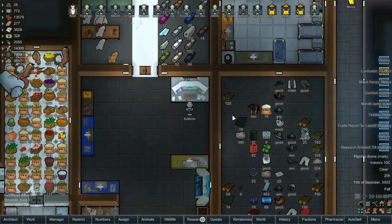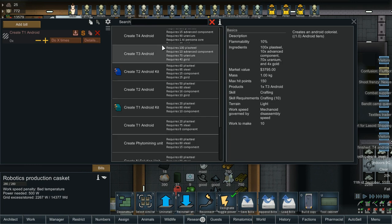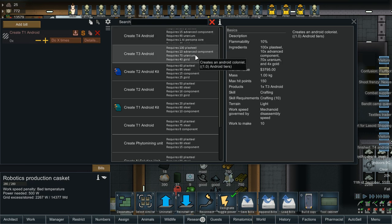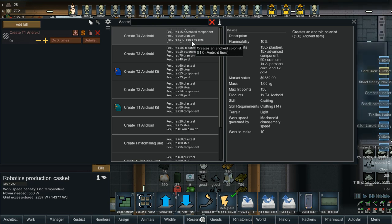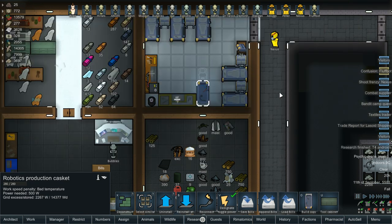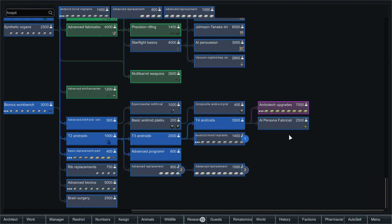So we're going to make one, possibly — we've got to do that here. We're going to make one and just see what they look like. Oh, that's going to take an AI Persona Core, which we do not have — we have the ability to make them, or will have the ability to make them. And also 15 advanced components, so that's a little bit on the high side. We've got to get an AI Persona Core — I know I've seen one. We have the ability to make them, so we'll add that to our research as well.